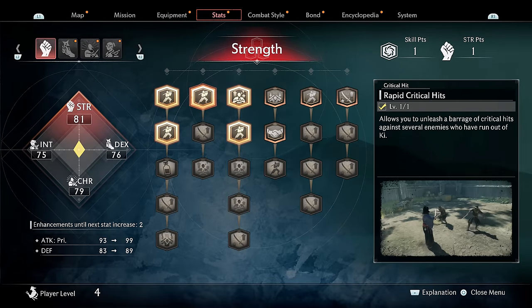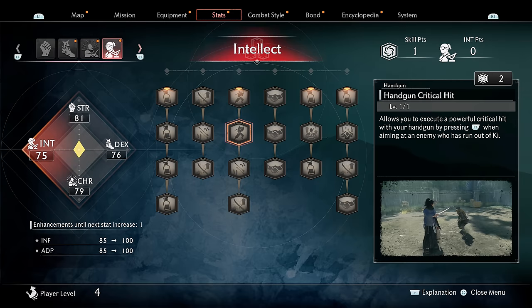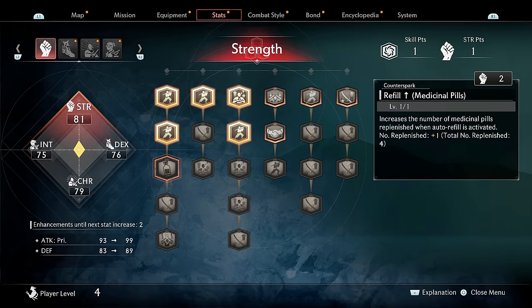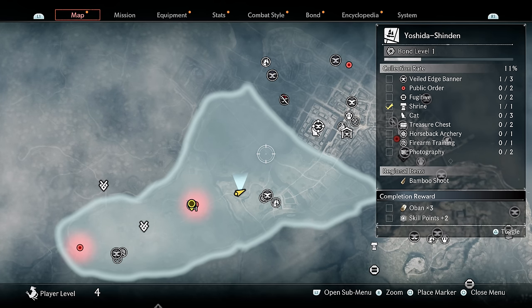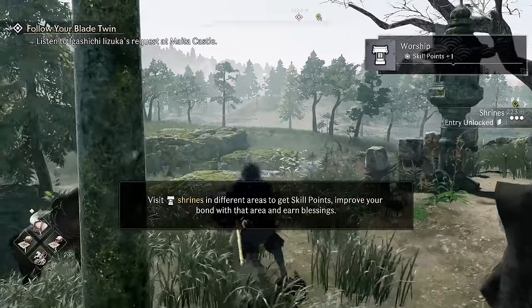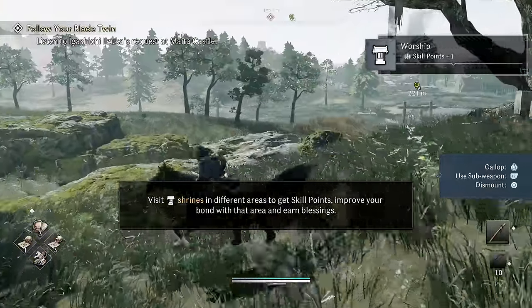I'm going to start saving skill points — I'm working toward an ability that costs two strength points, and having an extra one would be really nice. Each section has something to work toward: skill points, items, and more. You want to max out the bonds for everything. Pretty much the bond for everything — you just want to max those out.